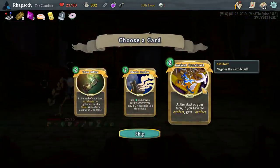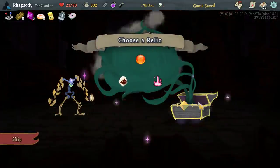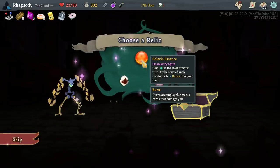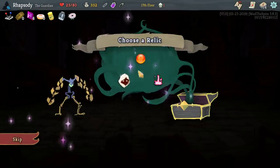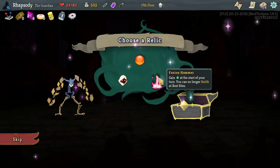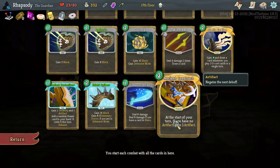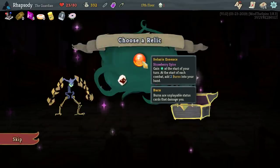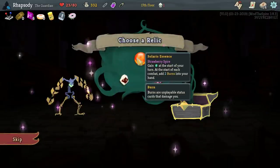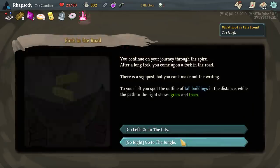Ancient Construct — at the start of your turn, if you have no artifact, gain one artifact. Perfect for exactly this build. Solaris Essence — gain energy at the start of your turn; at the start of each combat add two burns into your hand. There's also the Fusion Hammer — gain energy at the start of your turn, but you can only smith at rest sites. That's difficult because upgrading Ancient Construct to one cost is huge. My deck isn't thick enough and we play slow enough that Solaris Essence adding those two burns to my hand is actually really limiting — I have to take the Fusion Hammer, I don't want to but I have to.